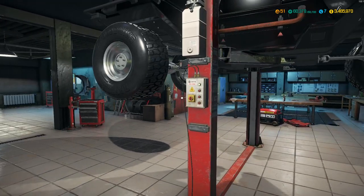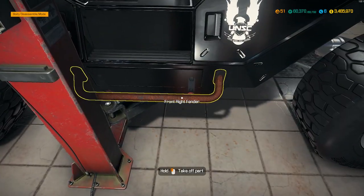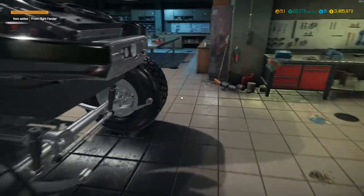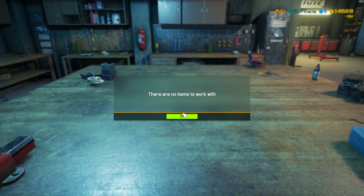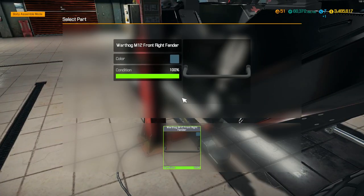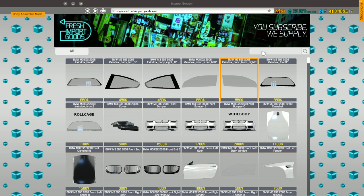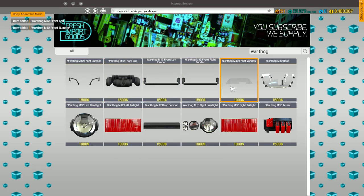That is the rear suspension done. Let's drop the lift down to the ground. We can see a rusty part — yes, it can be removed. These fenders are bad, so the next thing is body work. We can actually repair both fenders — we were able to repair both of them, that's awesome! Let's go into assemble mode and throw the fenders back on. Then we go to the community cars body shop and type in 'warthog' to buy the body parts — hood, headlights, taillights, bumper, all that good stuff.